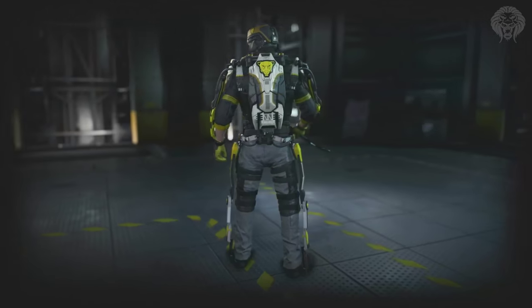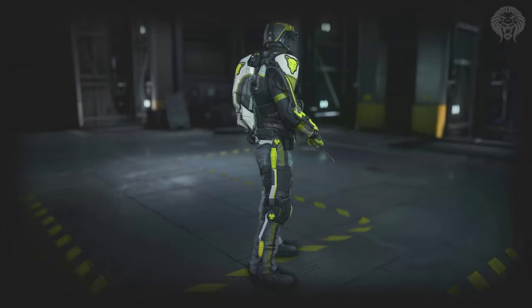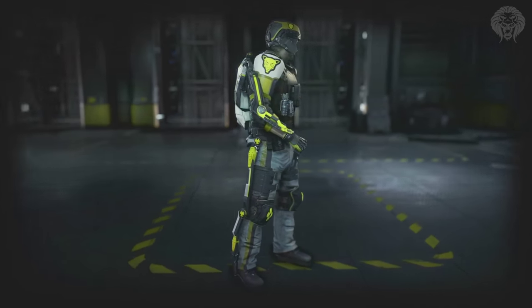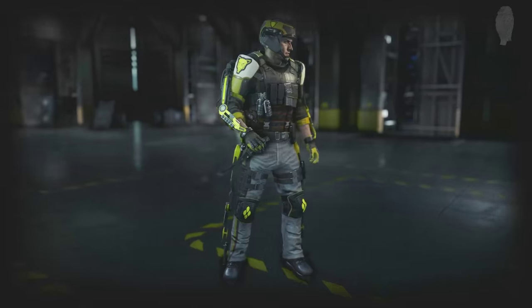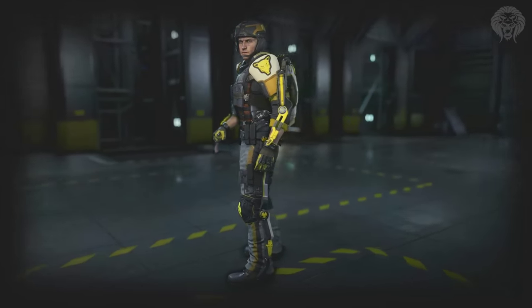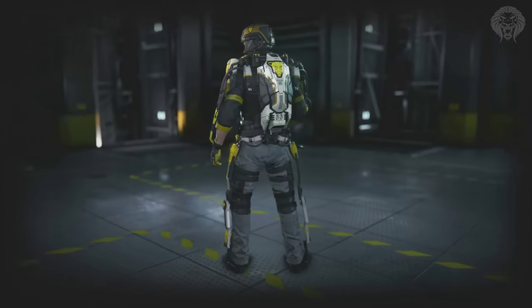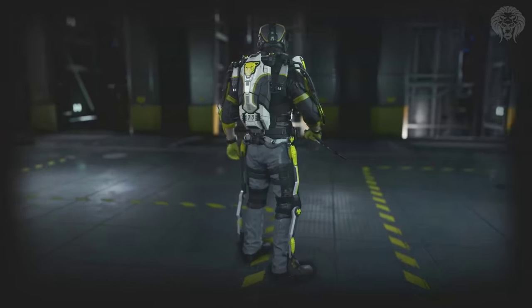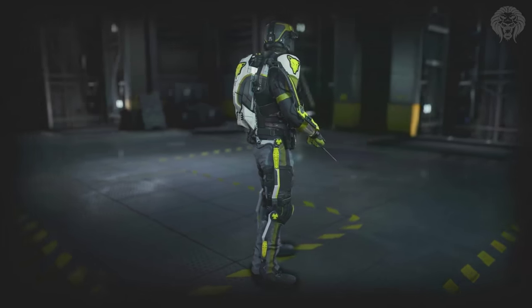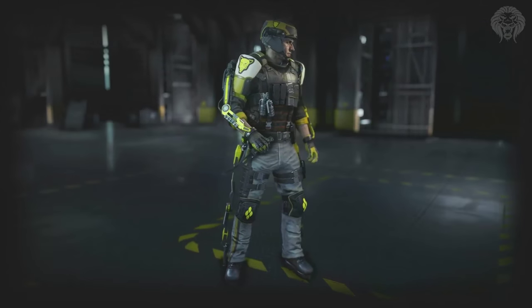So the first person to reach Grand Master Prestige gets this armor, and then on the 9th of June we'll be able to get our own gear from supply drops and advanced supply drops. This is the first set of legendary gear — currently it's only armor — and it's an eight-piece set with eight different items to unlock separately.